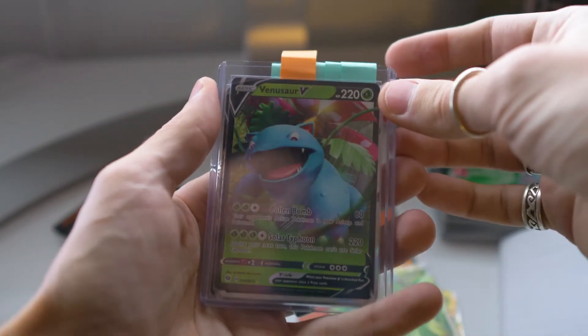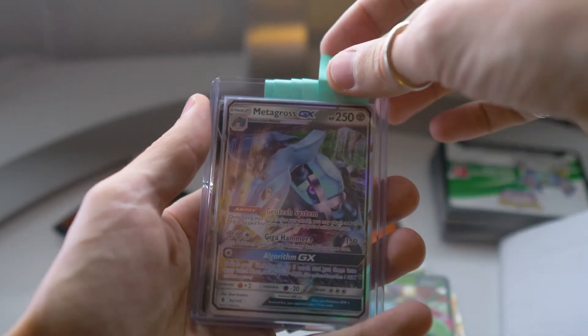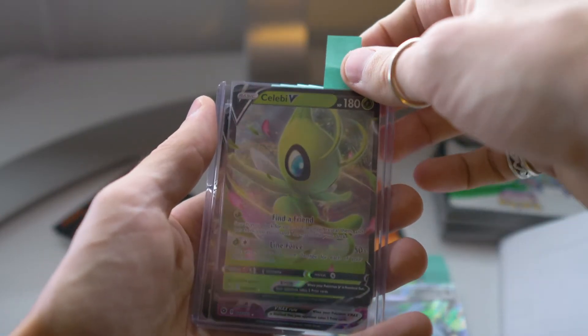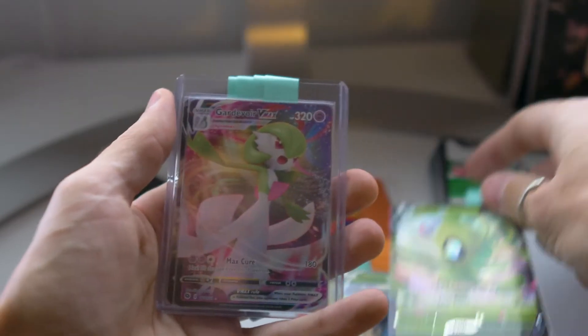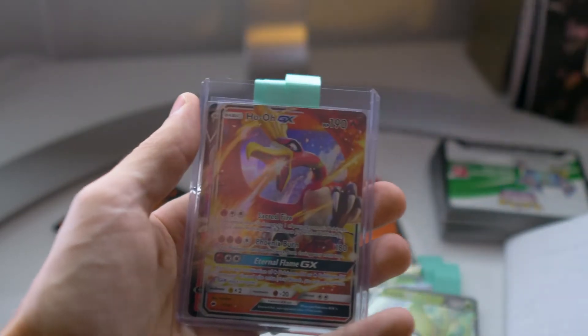And a little Venusaur from Champion's Path. Metagross. The Celebi. Okay but how cool would it be if they just wanted to surprise me with like a shiny Charizard? Gardevoir VMAX — that one's cool. Champion's Path as well.